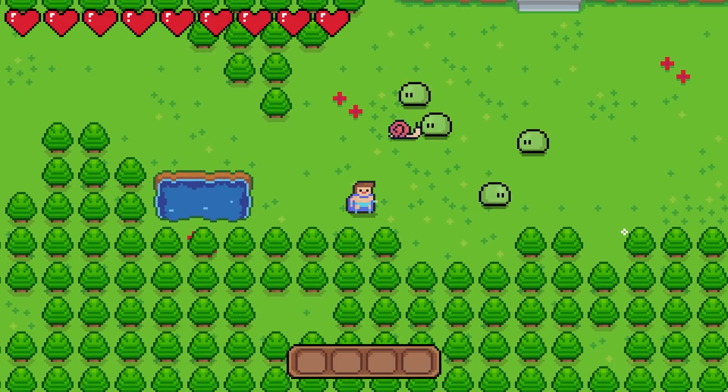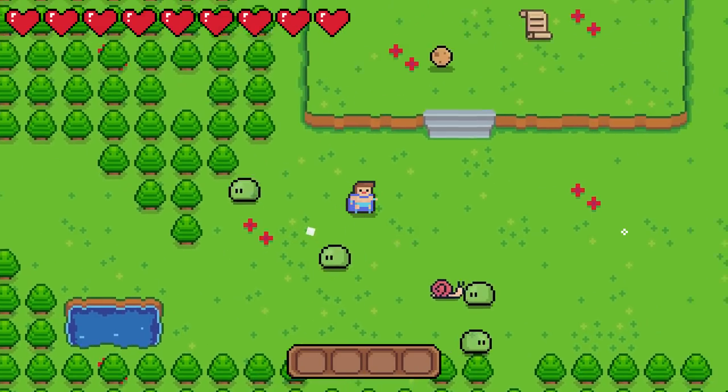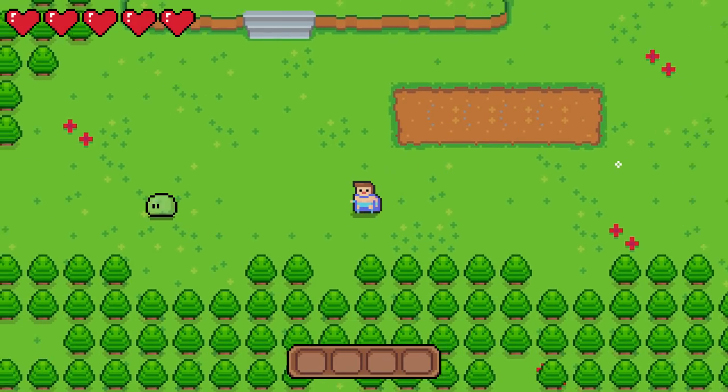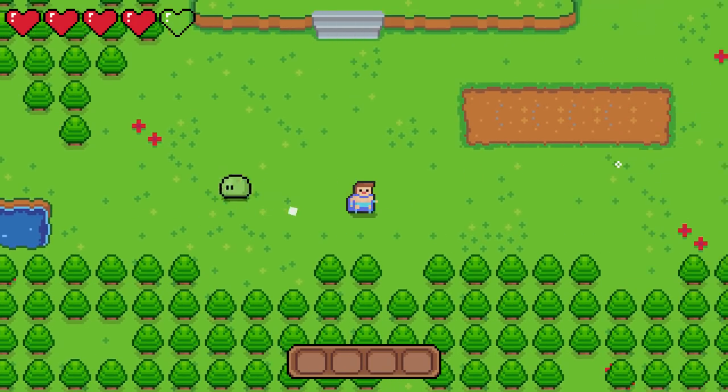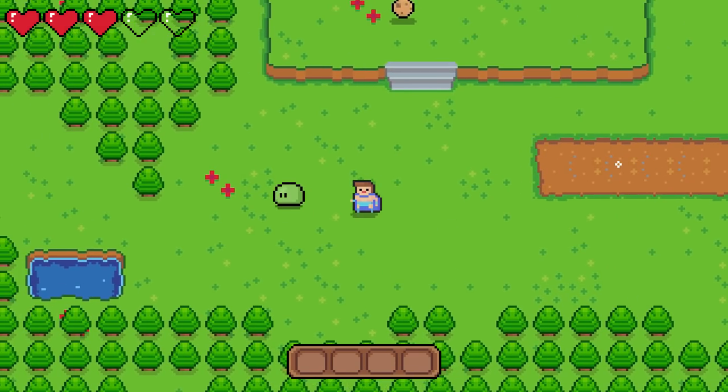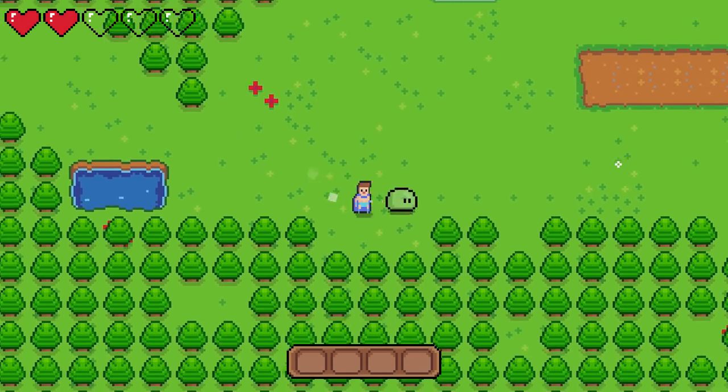I want to take this chance to finish up something I missed in the combat episode — go watch that after if you haven't already. I never really worked on enemies damaging the player, but now when that happens, we get a nice flashing animation to show you've been damaged, and it plays a sound effect. You can't hear the sound effect in this video, but just trust me, it's there.